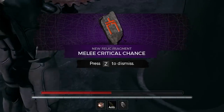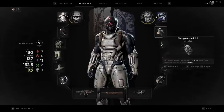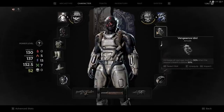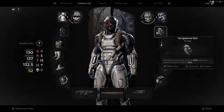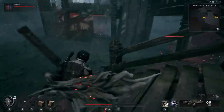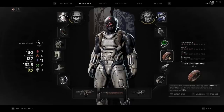The secret sauce is within the amulet and rings. The amulet is called the Vengeance Doll — it increases all damage dealt by 30% when the wearer's health is below 50%. You're beginning to see the pattern now. Nobody wants their health halfway at all times, but in this case you will, because everything in this build is made to cater specifically to that perspective, starting with the Vengeance Doll amulet. The Restriction Cord ring ensures that no matter what, my health will never exceed 50%, thus making all these buffs possible.